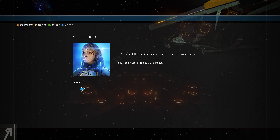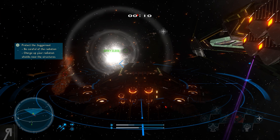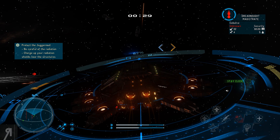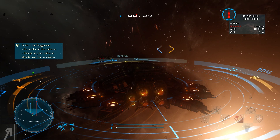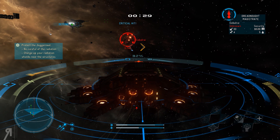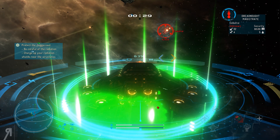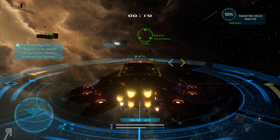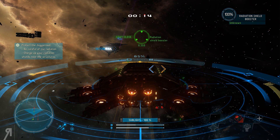He cuts communications. Inbound ships are on the way to attack, and their target is the Juggernaut. We have to stay close and be careful of radiation. I'm still at half HP — this is not good. I'll use abilities off cooldown. The firing arc of this ship is a little different from the one we saw previously in the video, so I need to get used to it. It is a Titan so technically I should have no problems defending it — it's an absolute monster.